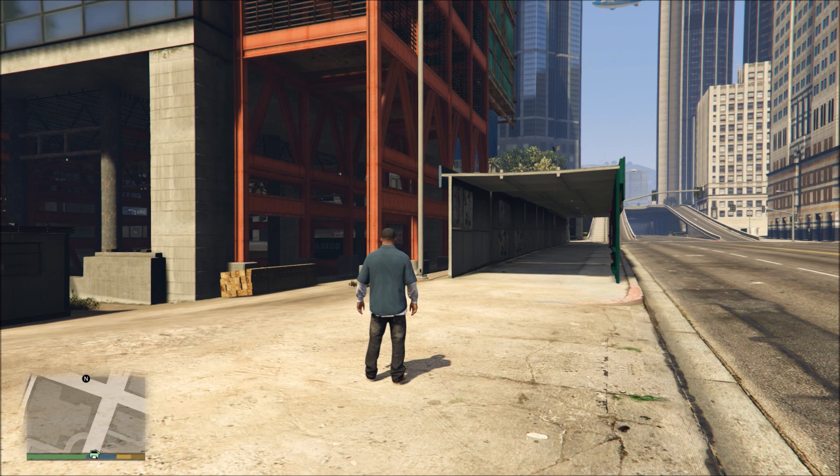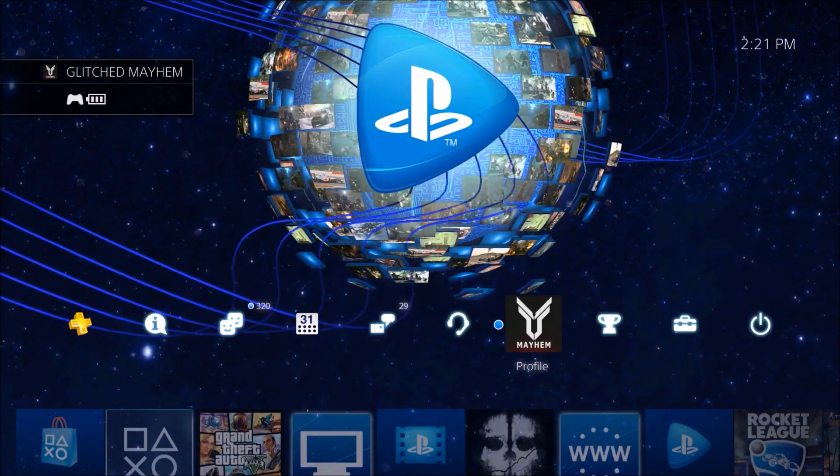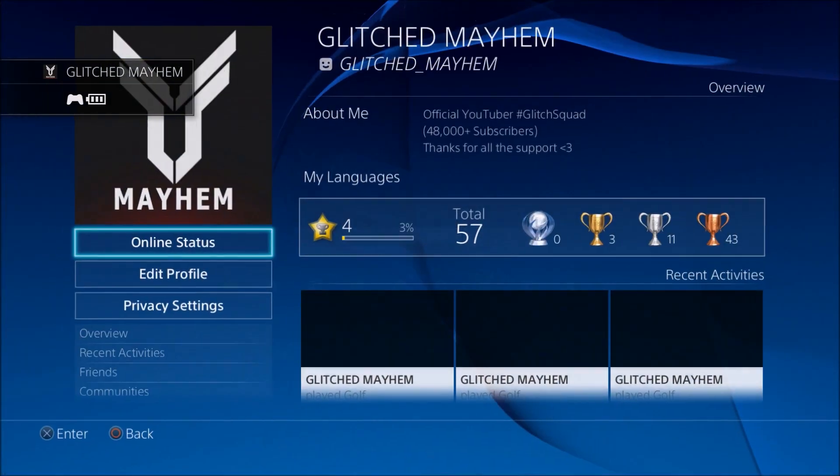From there go down to your PlayStation dashboard, and when you're on the PlayStation dashboard go to your profile, go to your recent activities, and once on the recent activities go to the golf tile and start minigame.